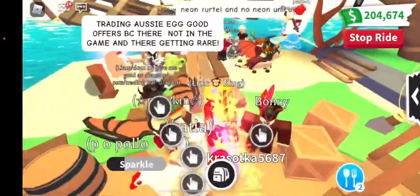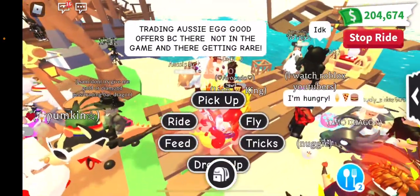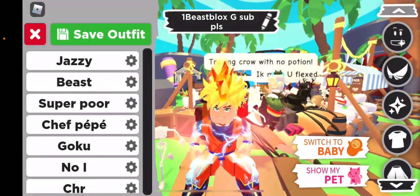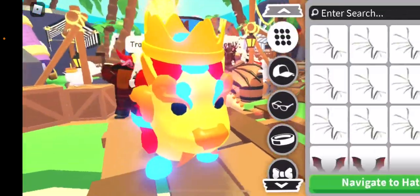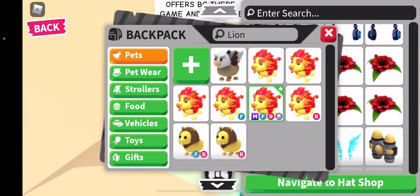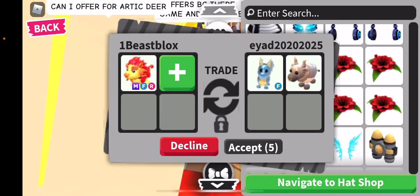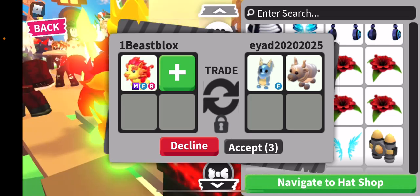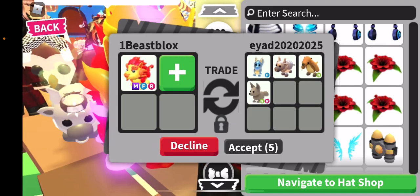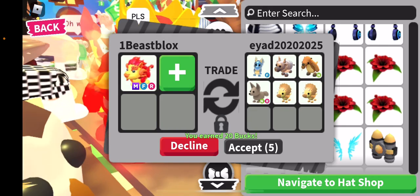Alright, let's get the wings and dress up my pet with the new stuff. I got a new trade request. Oh look at this — a fly diamond dragon, an ox, a metal ox, and a bunch of neons. But it's not even close, I think it's under, so I'm gonna decline.